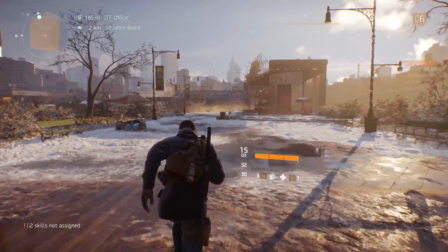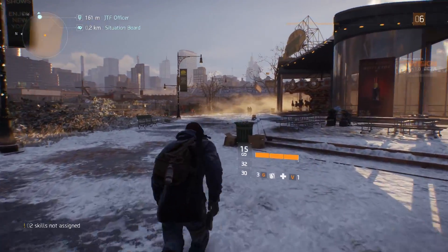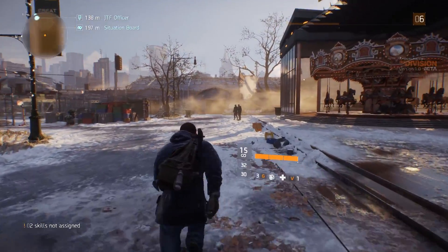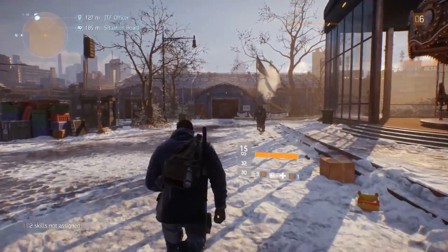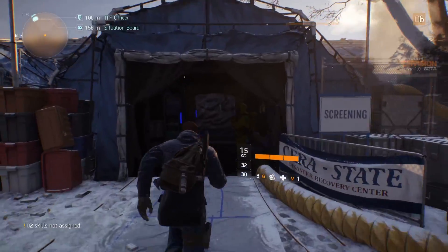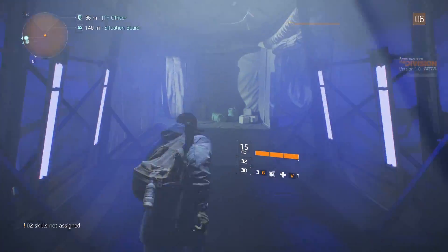Moving on, let's take a look at the section of the game used for benchmarking. Accurately benchmarking The Division is a little tricky due to the fact that you don't always load into the game in the exact same position, at least assuming you don't exit the game in the same area. To get around this, I started my benchmark pass at the helipad where you first drop off, and after recording the frame rate, returned to the same spot before exiting the test.